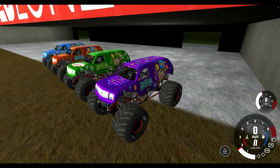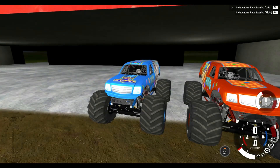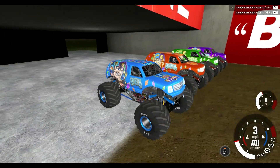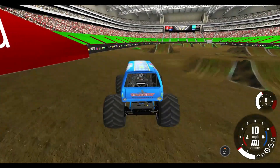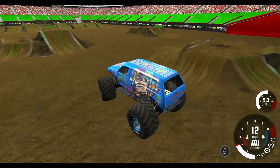Hey everybody, this is Raymond. And we're here with an old Jester event. So it's blue Jester versus orange — like a fiery orange-ish reddish Jester — versus the green Jester versus the purple. And we're going to get started with the blue one. You can take a close look at all of them. We're going to be doing two-wheel skills and freestyle, so we're going to get started with two-wheel skills.